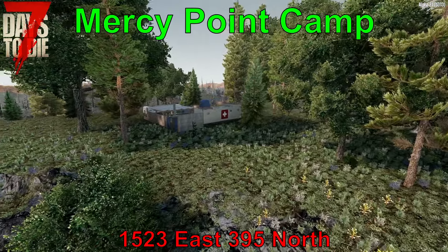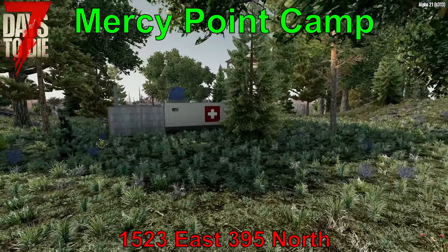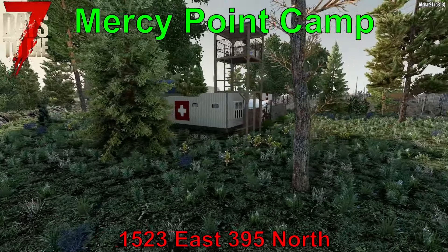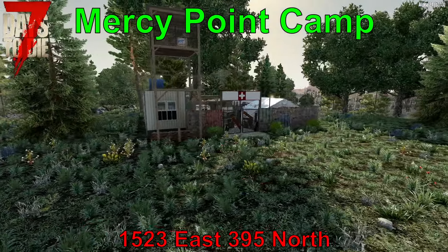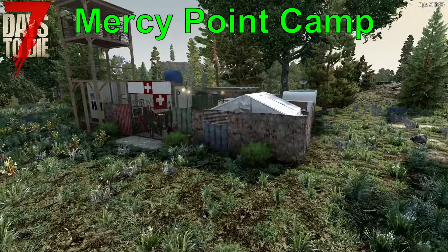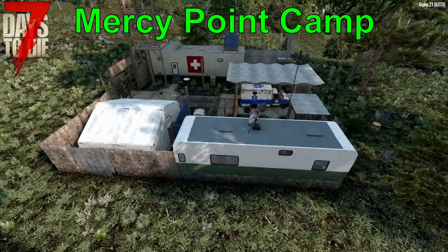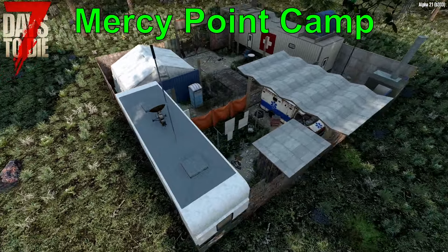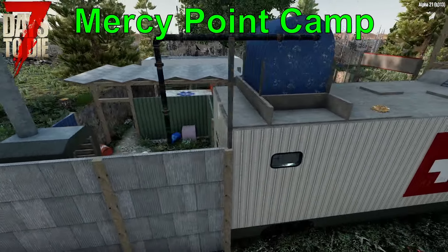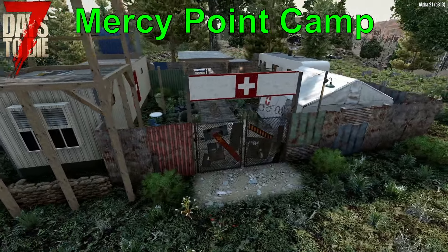Up first is the Mercy Point Camp, located at 1523 East, 395 North. This small location is extremely well hidden in the forest biome. With no paths leading directly to it and several trees blocking direct views, it is very hard to find. With a focus on medical items and a lack of serious zombie infestation, this could make a nice player base with a water supply and metal structures. Just be warned, there is very little room for expansion, and it is not very close to any traders, but it is a very nice themed location.